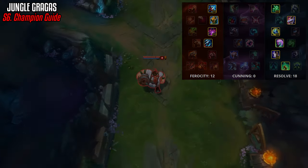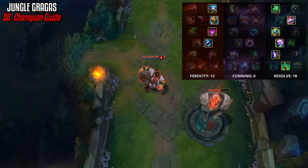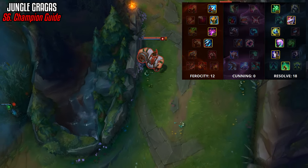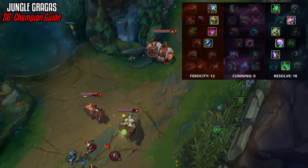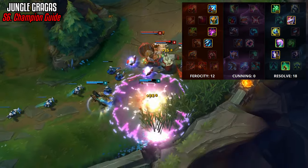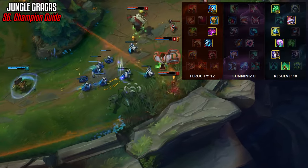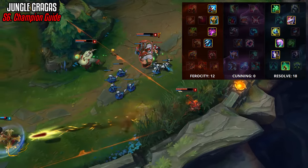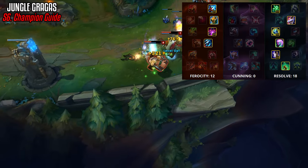In masteries we focus on getting tanky by going 12 Ferocity and 18 Resolve. We get Strength of the Ages as our keystone mastery for that awesome 300+ health we get when it's at max stacks. We make sure we pick up Runic Armor instead of increased health because it's great with our passive, which gives us health whenever we use a spell — this just increases that amount.